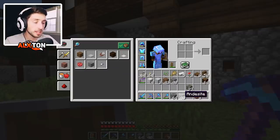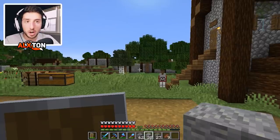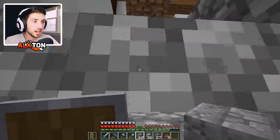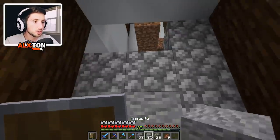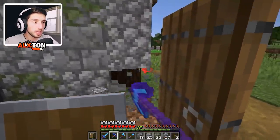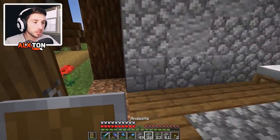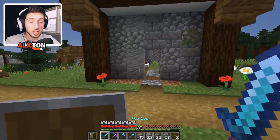We're going to use andesite, cracked stone, and mossy stone. Check it out — I think that looks good, and it really blends in with our wall around the base. That looks so much better than just having all cobblestone. Add two over there, some mossy stone, a double over here — perfect. I realized the front part isn't going to be leveled, so we have to push it back one layer and randomly place some blocks around there.